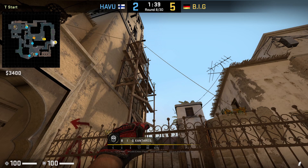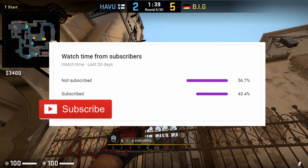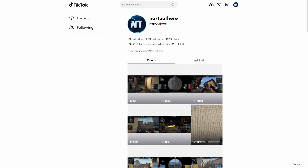Before we move on to the next trick, if you want to see the videos that didn't make this video — like the smokes and tire throws, alongside many other tricks — join my Discord. The link is in the description box and comment section below. If you haven't already, please subscribe. YouTube shows me that in the past 28 days, about 57% of you aren't subscribed, so please hit that sub button. And check out my TikTok, nartouthere, where I post all my tricks from my YouTube videos.